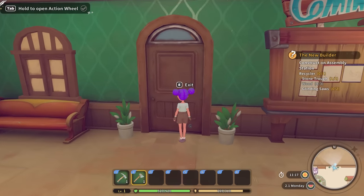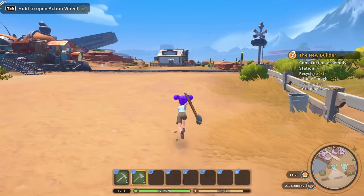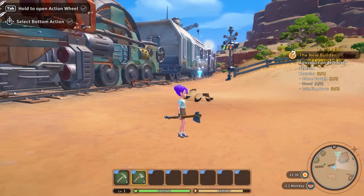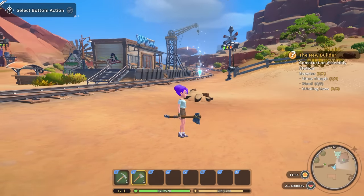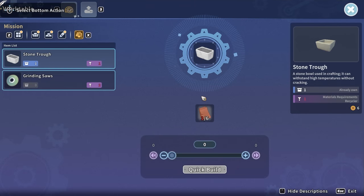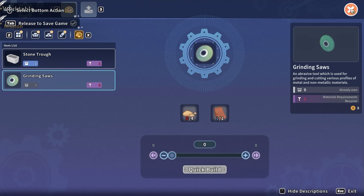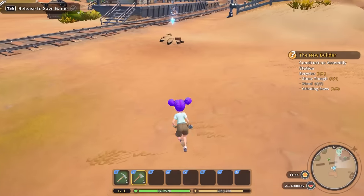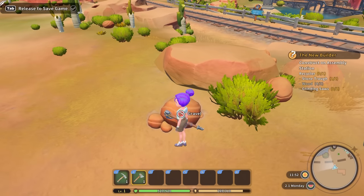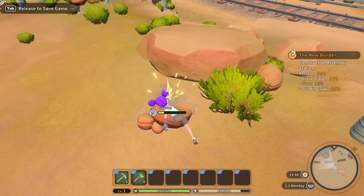You can construct the recycler on your assembly station. Just look it up in your workshop handbook — you can also open it on the control panel at the assembly station. Okay, don't worry so much, you'll figure it out. I'm back to the Commerce Guild when you finish — bye now! I'm not worried at all. For that I need a stone trough and I need grinding saws. Stone trough — I'm going to need more stone. Grinding saws — I'm going to need more DNAs and stone as well. So let's get some stone. That is wood though, that's not stone.